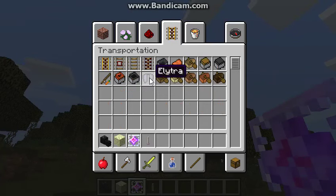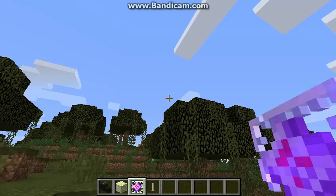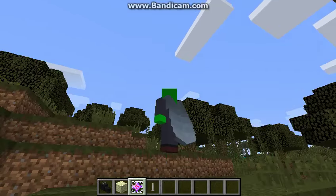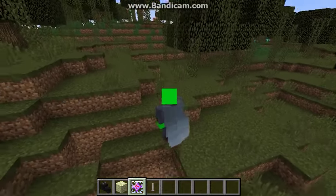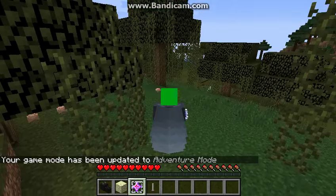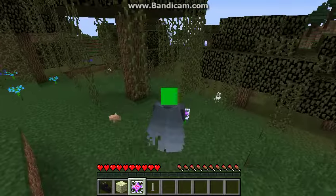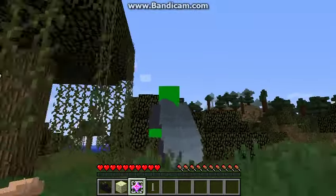There's something really cool: these things called Elytra, and they're really cool because you can put them on. You can see they're like little wings. To use the Elytra to fly, you press the spacebar three times, and then you point in the direction you want to fly.